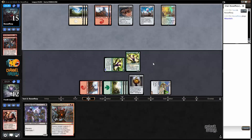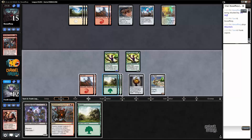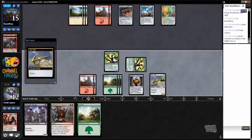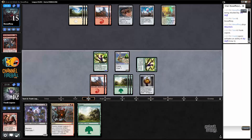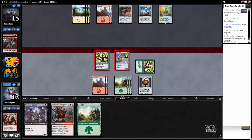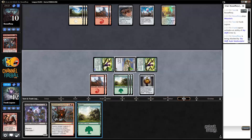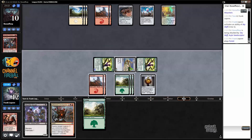A black mana source would be nice — a Swamp or something. I guess we just have Swamp; we don't have any Prophetic Prisms unfortunately. But we do have a Wild Wanderer and then a Tune — a Tune would be great. Nothing, huh — that's interesting. I assume you have a removal spell but we're outside of Impeccable Timing range, so that's good. Oh, did you just take five? Oh, that's great news. I don't think we have anything to discard, so we're just gonna play the land.